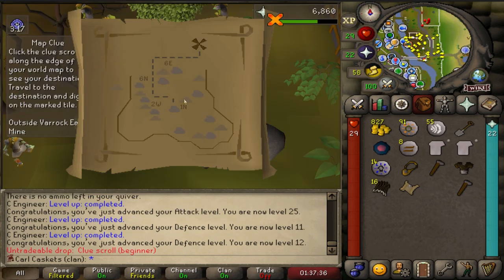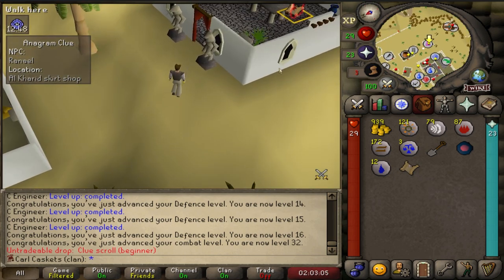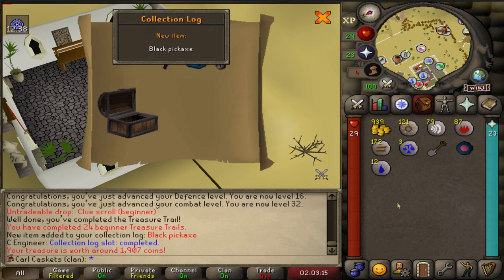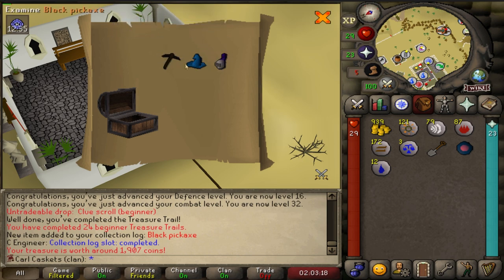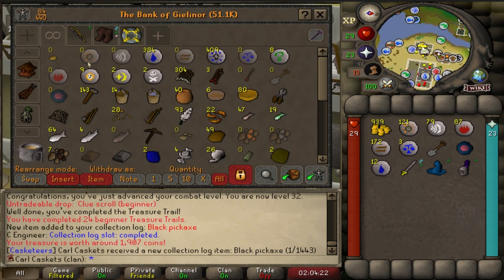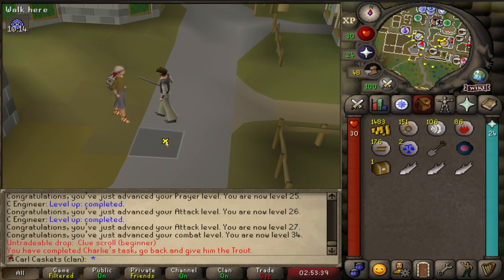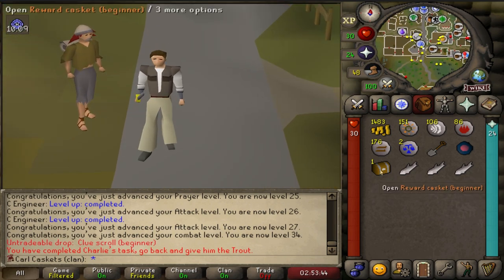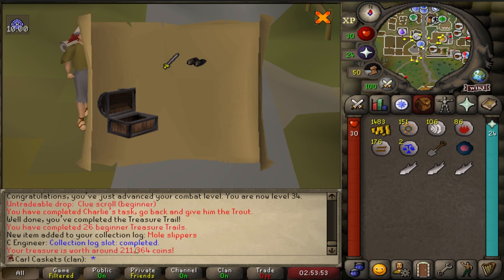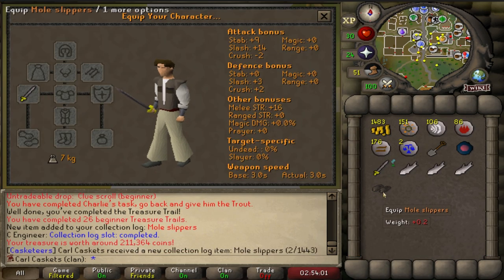With four unique steps remaining, the expected occurred and progress slowed down. But with a lack of unique steps came something else - surely I get some unique loot, right? There it is - the first unique: a black pickaxe. This black pickaxe is a 1 in 805 drop rate, meaning it's more rare than any other unique I could have gotten. Number 26. Four clues with no uniques.